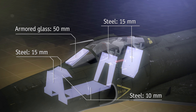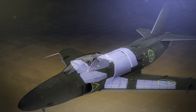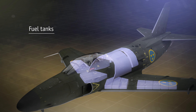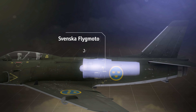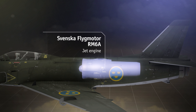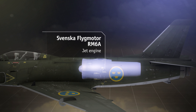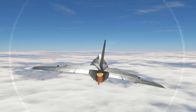At BR 9.0 of the Swedish Aviation Tree, we can find the J-32B, a Saab-32 Lansen variant created to serve as an all-weather jet fighter. This is one of the top aircraft of the Swedish tree, combining high climb rate, balanced weapons, and avionics.